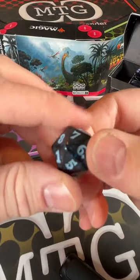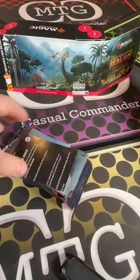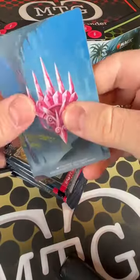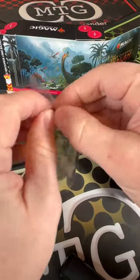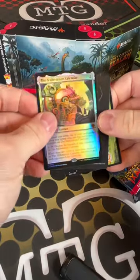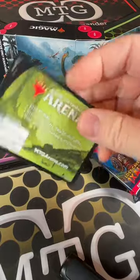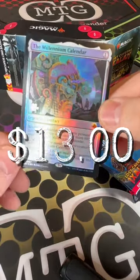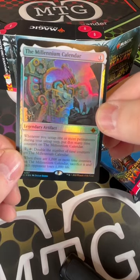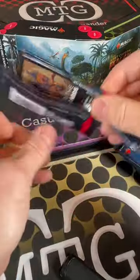We got our die, our life counter — it's blue — and we got our packs, which is my favorite part of the pre-release kit. Random insert, the card divider. Promo card here, yeah it's got the Arena code on it. We'll flash the code — give it up if anybody plays Arena. I don't play Arena. Is that a mythic for your promo? Mythic for your promo — that's pretty sweet. Are the promos randomized? They're completely randomized. So I'm already doing well with my value. For a pre-release kit, getting a colorless mythic is great.